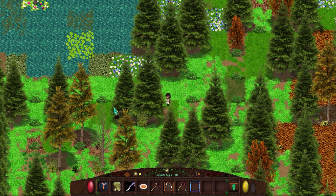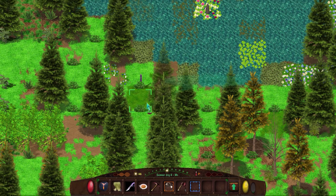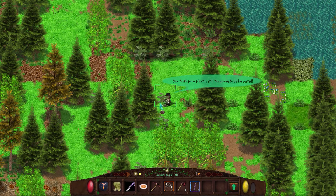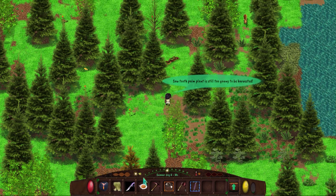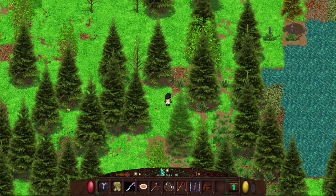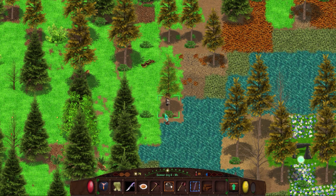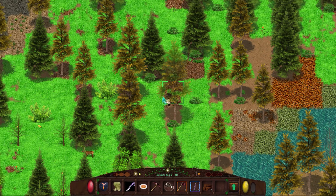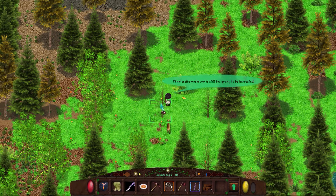We'll keep trucking along here. Oh, here's some stuff though. How about these? Those are still too young to be harvested. Okay, there's some hardwood there. There we go. Here's some plants. Another hardwood. Now we should be pretty soon entering. The mushroom's too early.